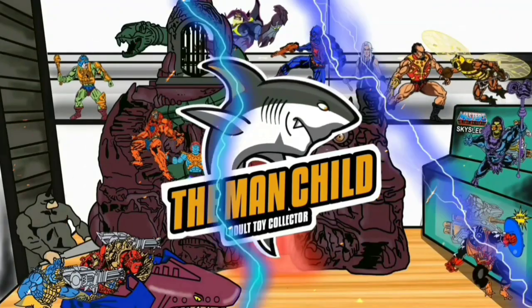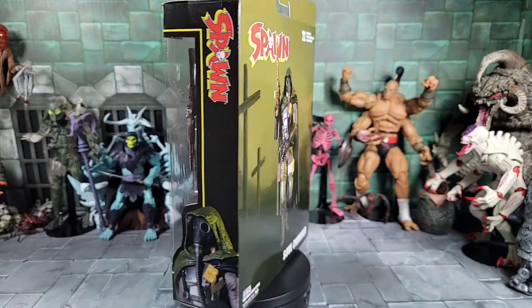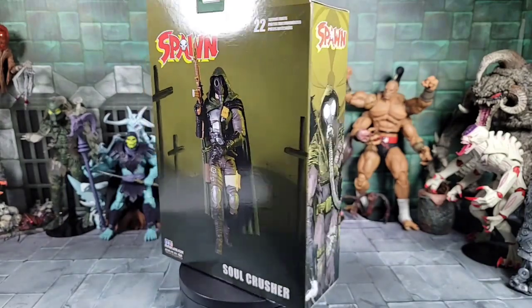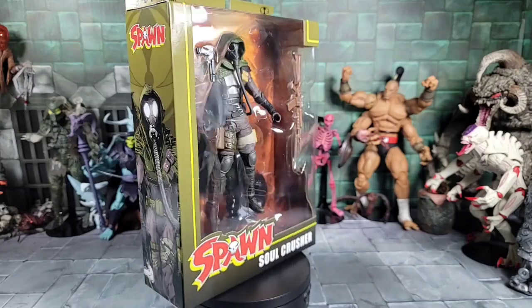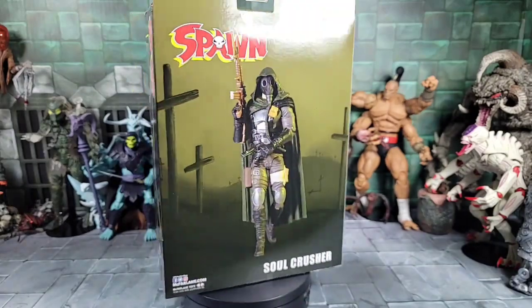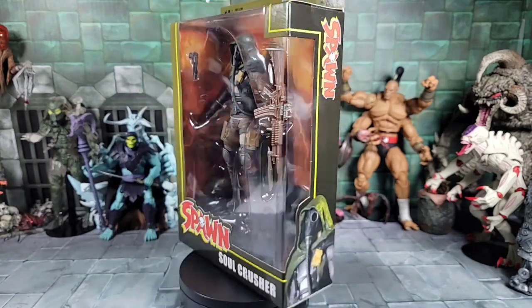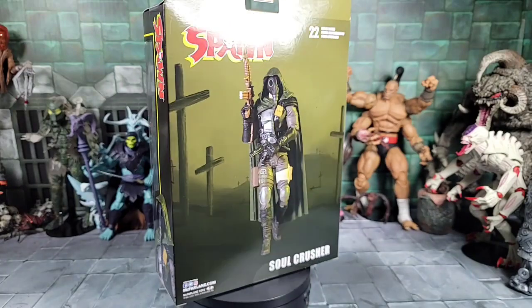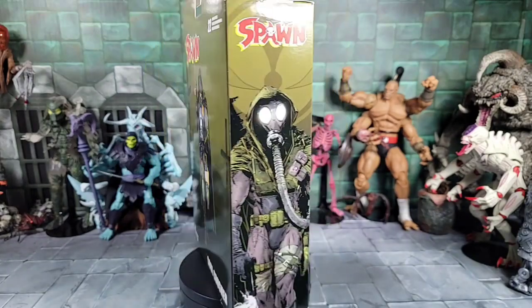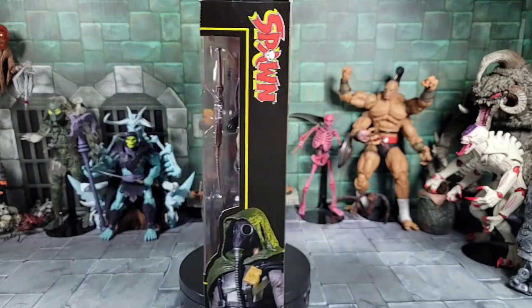Let's talk some toys — hey, what's everybody doing? Today's the Man Child. We got some more Spawn — we got the new Soul Crusher. I don't know a lot about this guy. I pre-ordered it from Series 2 of the new Spawn figure line. He came with two other figures if you pre-order from McFarlane Toy Store, which I did — the Dark Redeemer and the Gunslinger Spawn, which I did reviews on already.